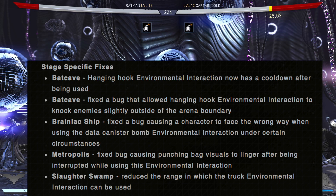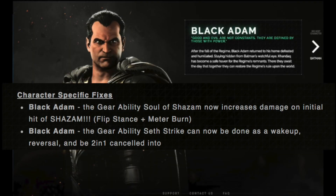The Slaughter Swamp stage will reduce the range in which the truck environmental interaction can be used. So big changes there if you're big into using environmental interactions — be mindful of this coming up. Next up is the most important part of the update: the character-specific fixes.